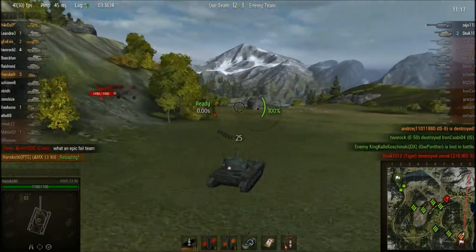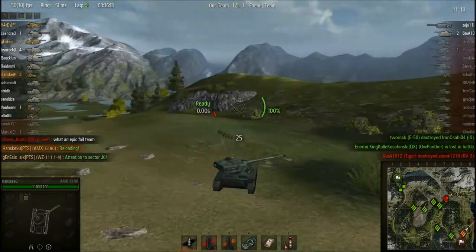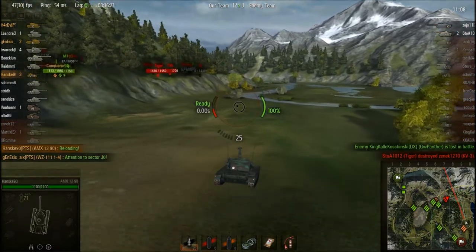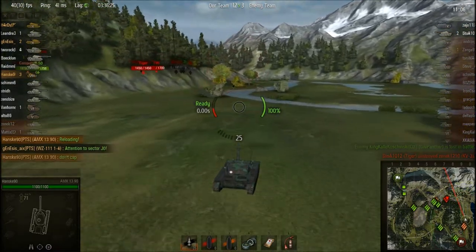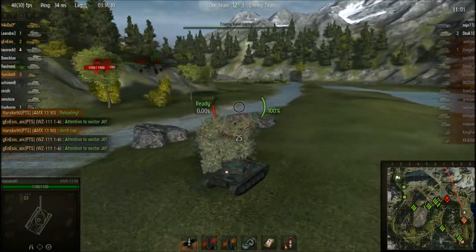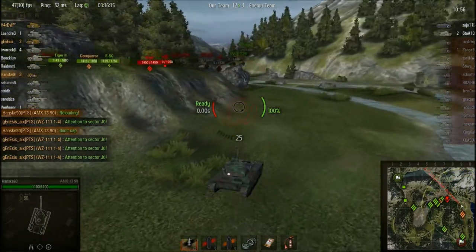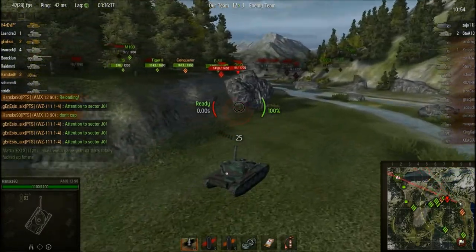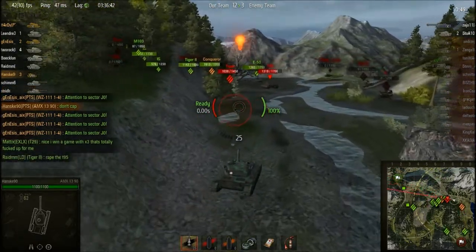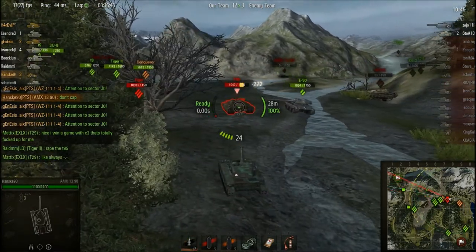What we're doing right now is just mopping up the enemies. Of course the game is won. I go for the IS-8 because I know I'll be able to finish him off with a full clip, whereas Genesis goes for the artillery because he knows it's a sure shot for him — whereas I might need two shots. I don't like shooting artillery with this gun given its bad aiming time and stuff. So I'm reloading, going for these last two enemies. I'm going for the T95 — obviously he's the top tier with the big gun and big front armor. I'm in his back, I'm not going to let that opportunity slip.